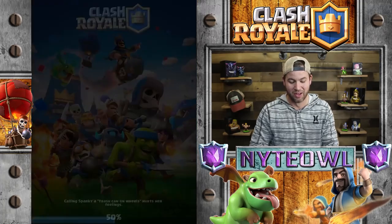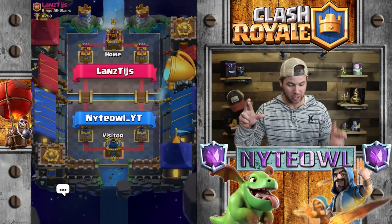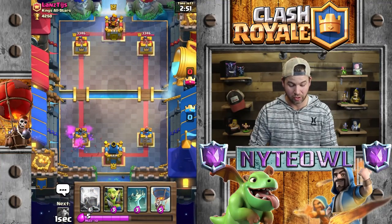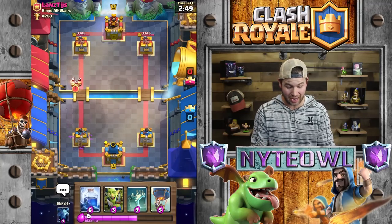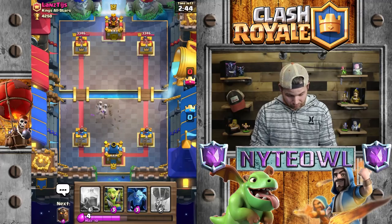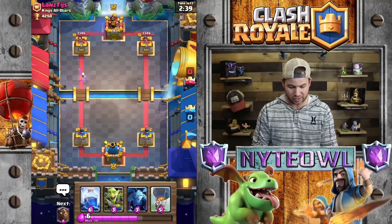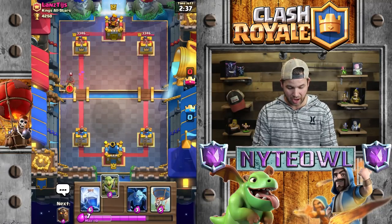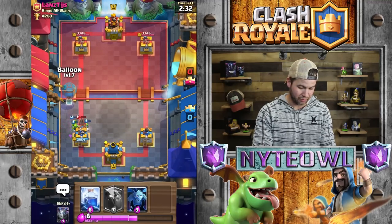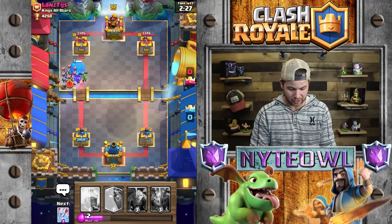They got a bunch of gold — good for them. Okay, jumping right into another battle. I need to make a better deck. I'm going to play lava hound too — you can eat it. Let's play lava loon and hopefully we get matched up against something sweet. Luckily we had arrows in our starting hand; if we didn't have arrows that would have sucked.